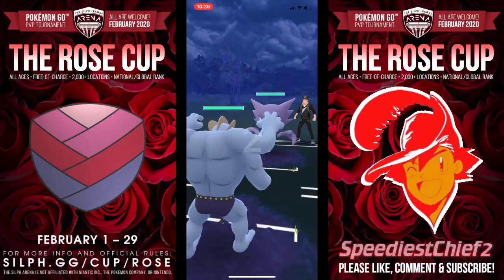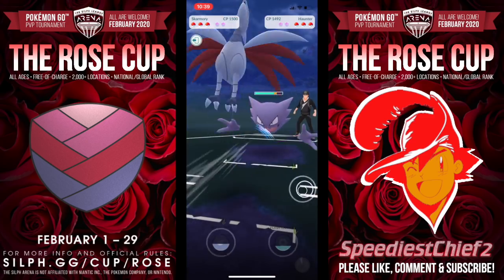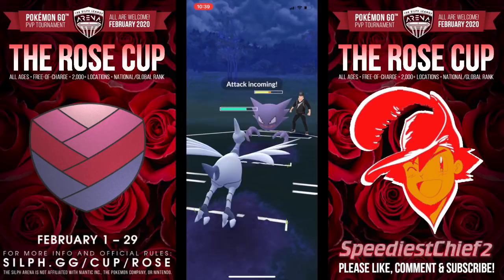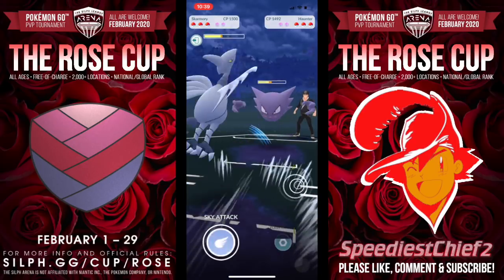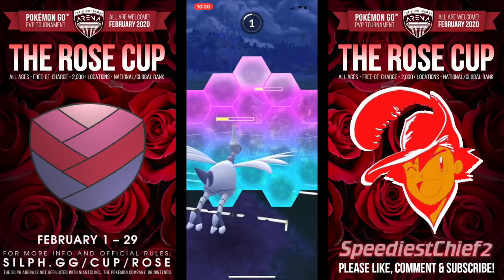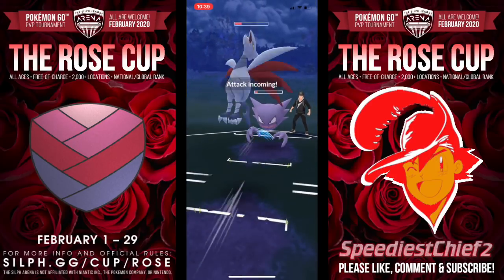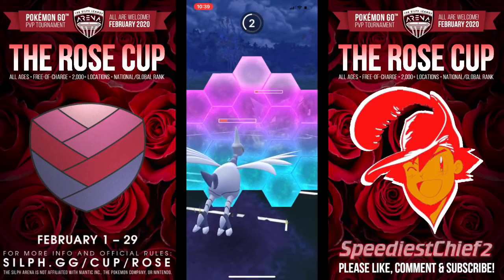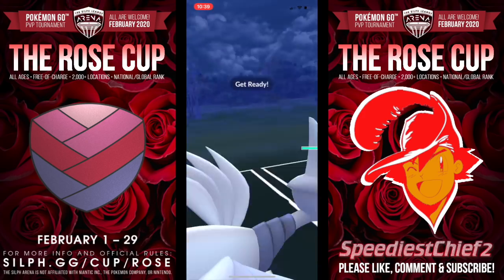Going into game three, I lead Machamp into Haunter. I definitely need to bail out of that matchup. I go here into Skarmory, and this Haunter is farming up a ton of energy. Expecting a Shadow Ball here, but it's just the Shadow Punch, which is good that I did not shield. I'm trying to farm down, but Haunter is sticking around — very stubborn Pokemon. Trying to farm down again but we don't quite make it. I do have to burn a shield here just so I can keep my Skarmory healthy, but I've got a ton of energy.